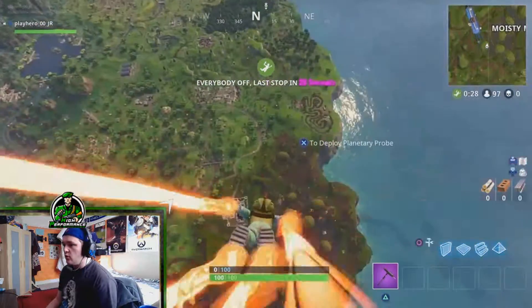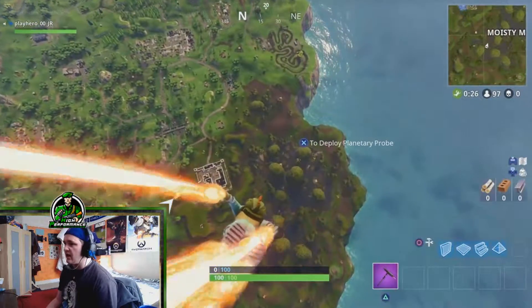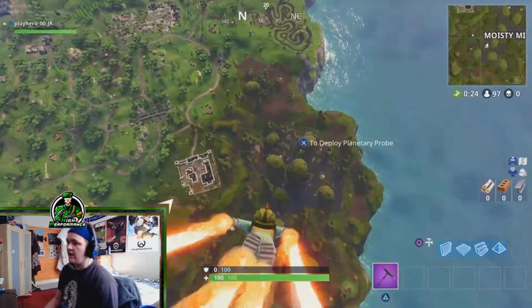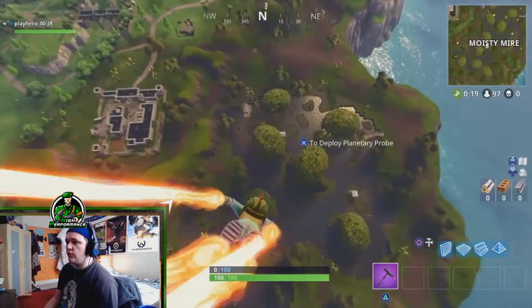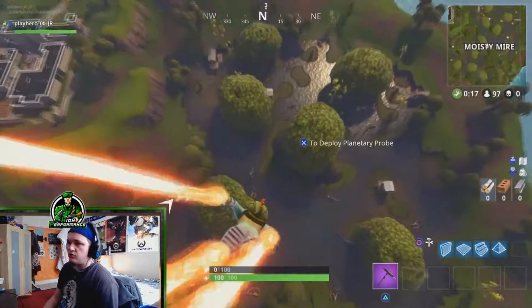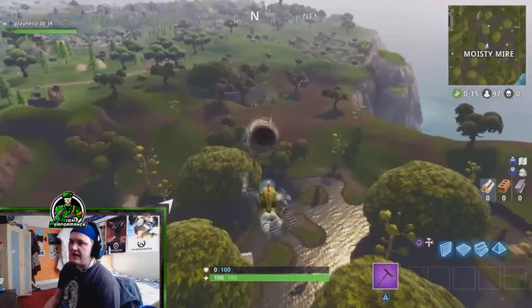We just sort of jump anywhere when we're in solos — just jump somewhere to get a gun and then attack the action once we've got a gun. So that's what we're going to do today. Just going to drop near Moisty Mire, hopefully be able to pick up a gun. I don't know if I actually want to drop at Moisty though — might drop just on the outskirts.